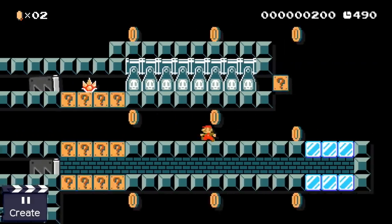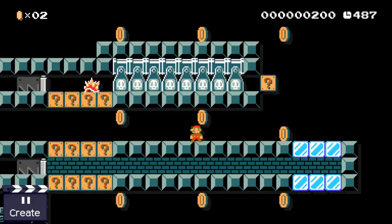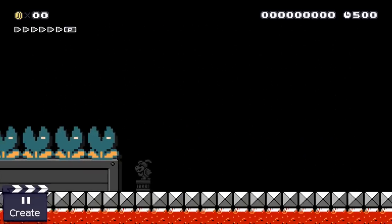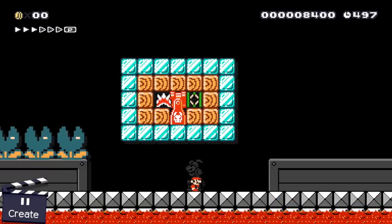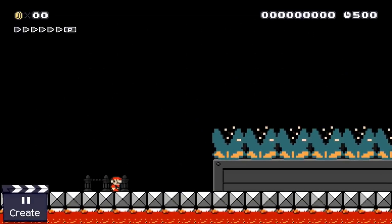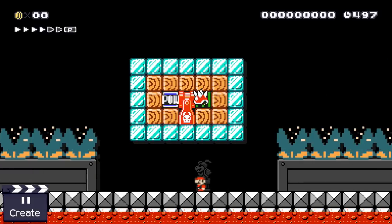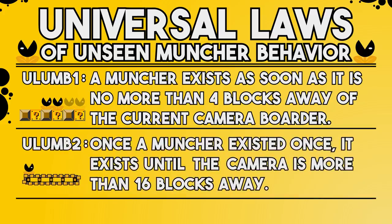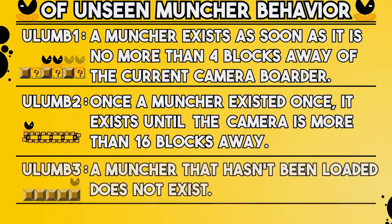This little trick is incredibly powerful. We can use it to test whether Mario has entered an area before, or test from which side Mario approaches an area. Here, for example, we have a setup where a pow block gets activated when Mario comes from the right, but the pow block doesn't trigger if Mario approaches from the other side, because the blaster that blocks the shell is loaded before the shell in one case, and the other way around in the other. This directly leads us to the second and third principle of unseen muncher behavior: first, once a muncher existed once, it exists until the camera is more than 16 blocks away; and second, a muncher that hasn't been loaded doesn't exist.